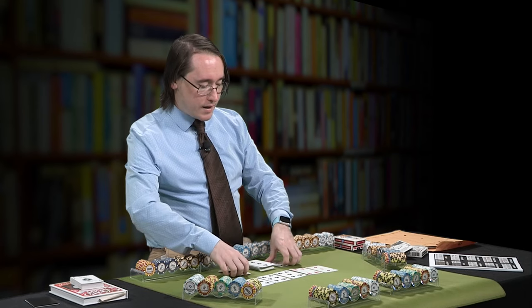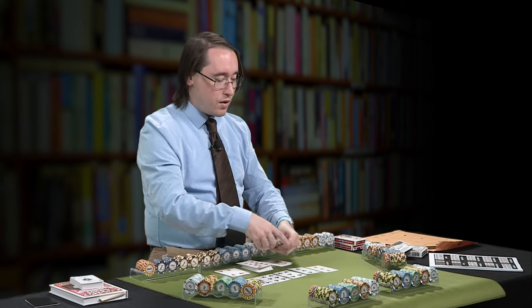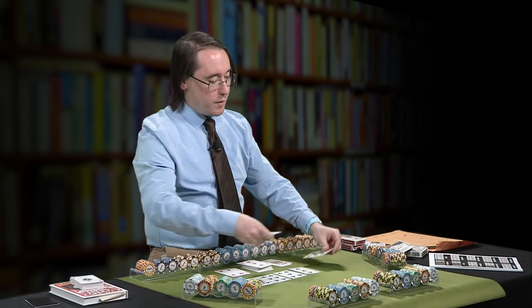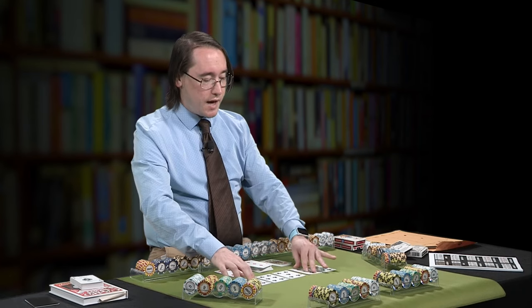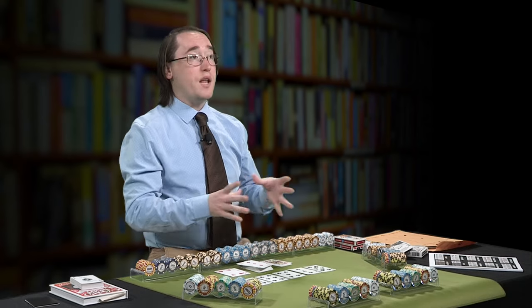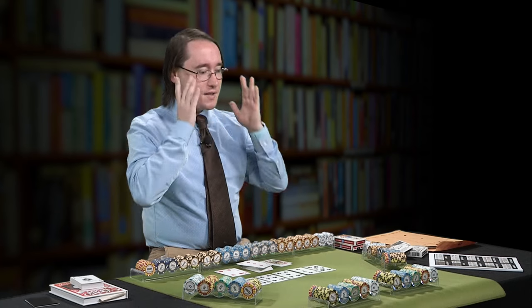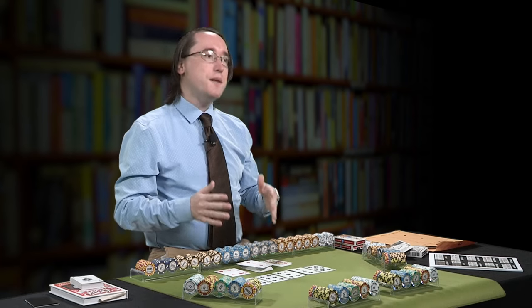Now let's go back to clubs. This is not in a row, but it is five cards. Remember there are only 13 cards out of 52 that are matching this club suit. So this is another level of rarity — this is what's called a flush. If you've heard the slang term of being flush with cash, it's kind of a variant upon this because this is a pretty low probability hand. Once you've gotten to this level, you've got a rather rare hand here. All they have to be is of the same suit — does not have to be in an order.